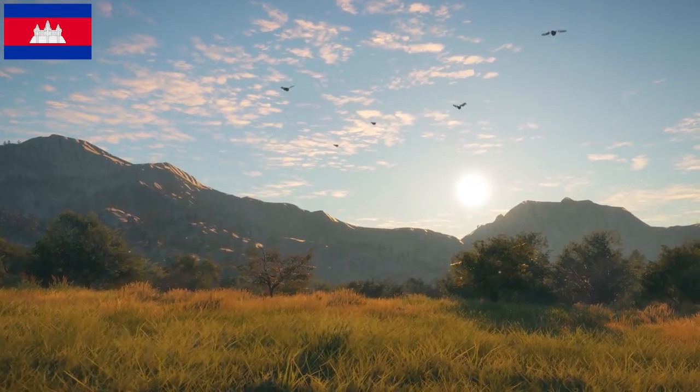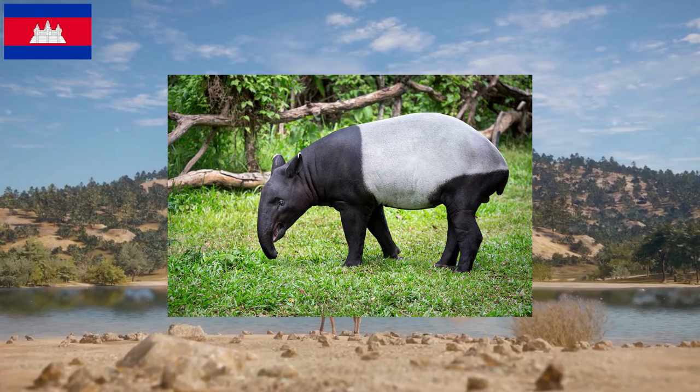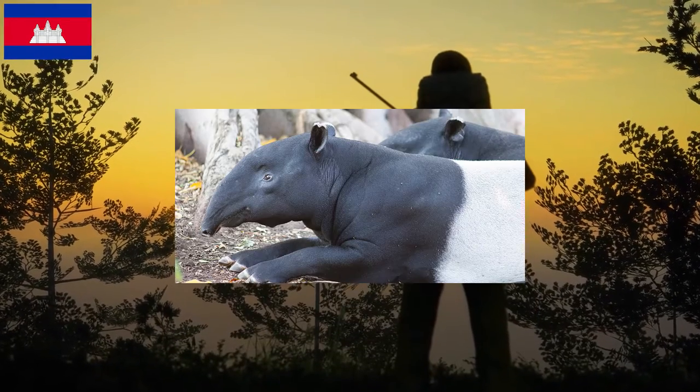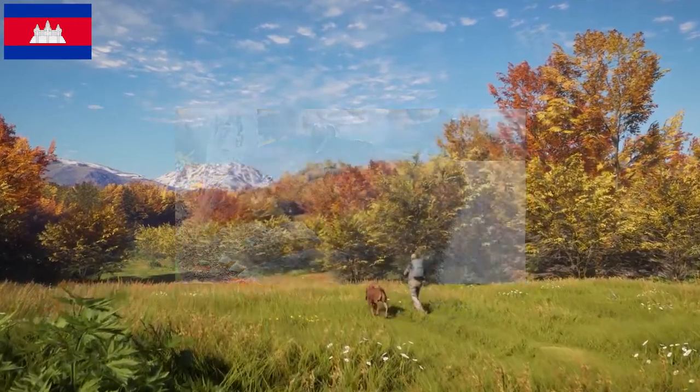The first class 3 animal in the Animite Ranges is the Malayan tapir, which is an animal that can reach level 3 just like the peafowl. These animals can usually be found in the centre of the map as it is where they feel the most safe and they can hide from predators within the thick rainforest.